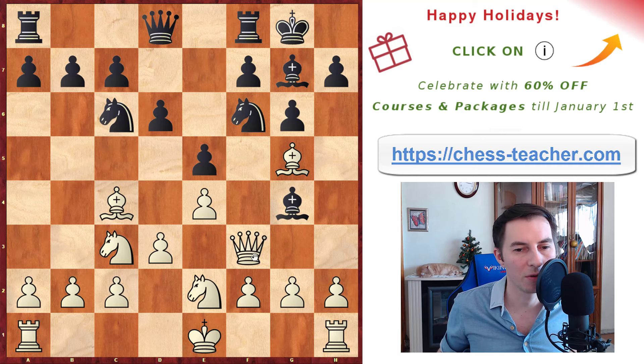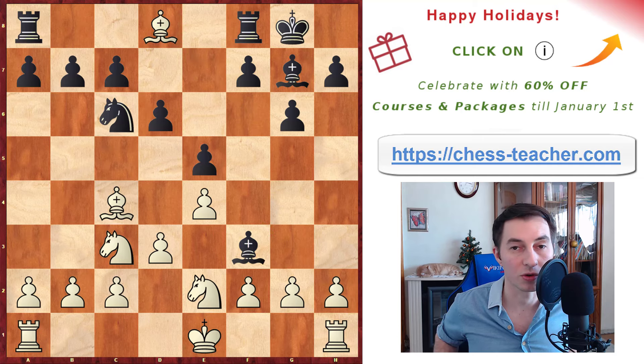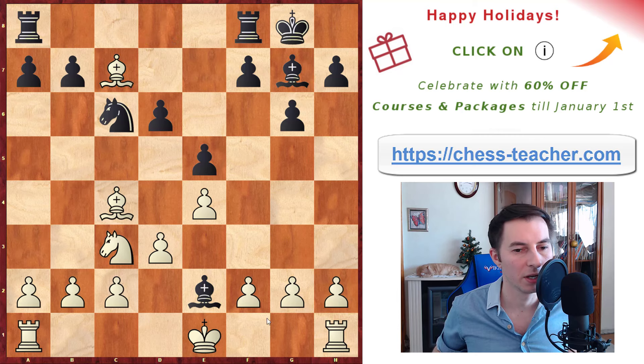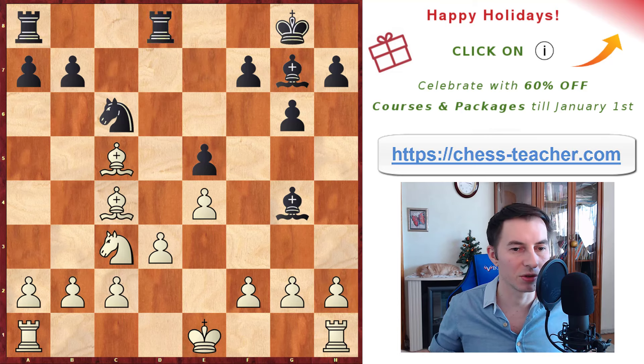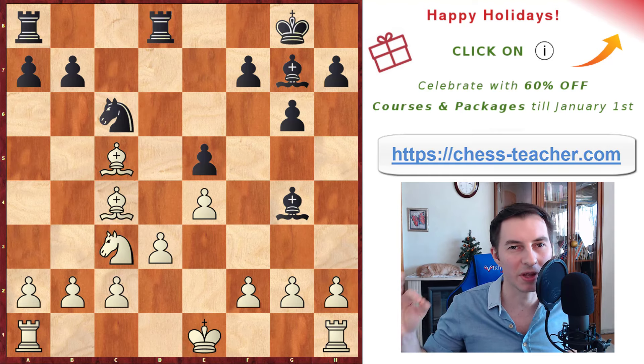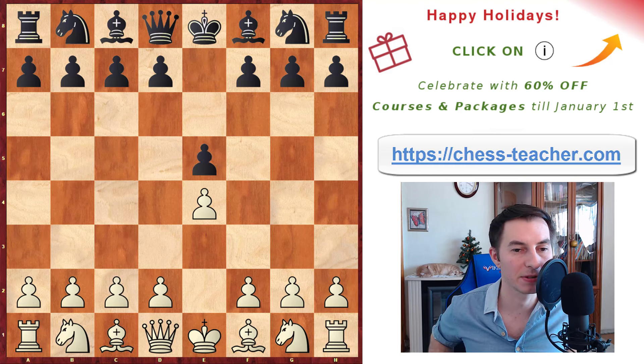Surprisingly, they play bishop g4 most of the time — mirroring your moves and hoping the queen will go away. But instead you play bishop takes f6, counter-attacking their queen and winning a piece. They take the pawn and at the end of this trade, bishop takes c3 wins one pawn, the bishop on e2 has to retreat, and then bishop takes d6 picks up the second pawn. You end up simply two pawns up in a clearly winning position. The most fascinating thing is that these are the most played moves by black, and they fall right into this tactical operation.